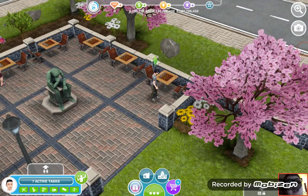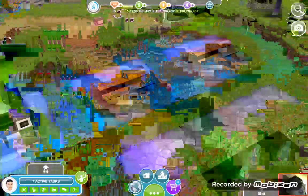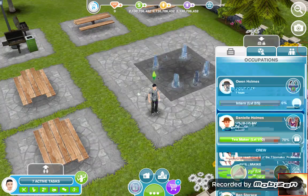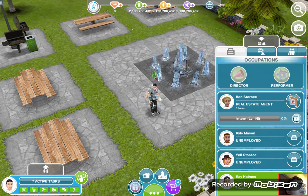Hello guys, today I am playing The Sims FreePlay, so let's get started. I was thinking of going to the home section. What does it say? What's the hubbub? Go to work at the real estate — we already have someone that works at real estate, don't we? Oh no, that's a good one.